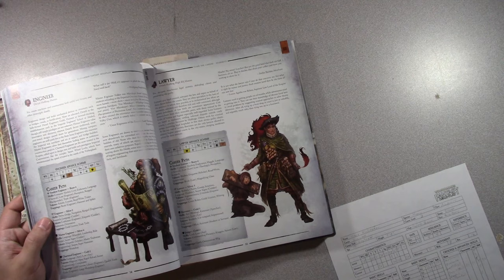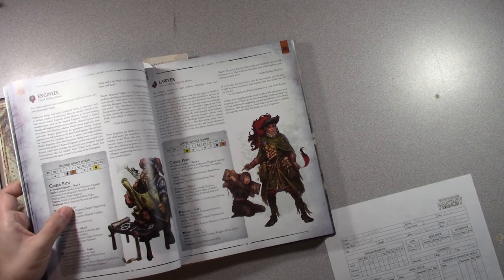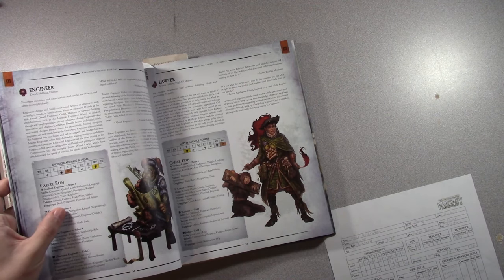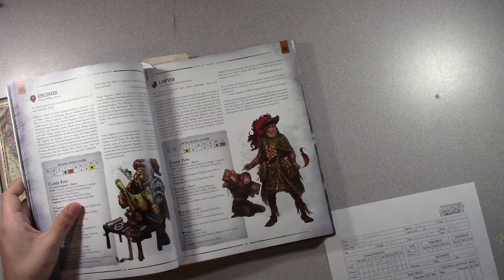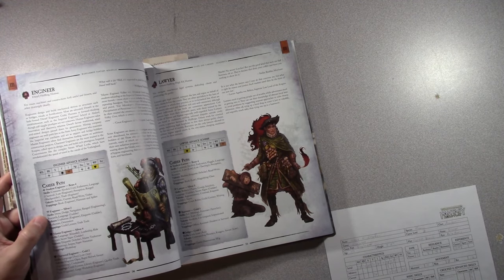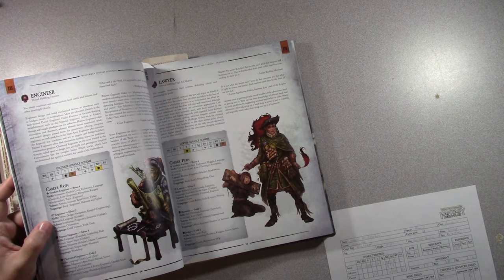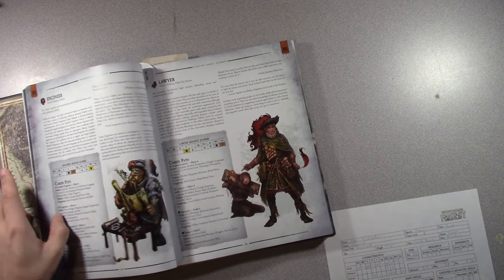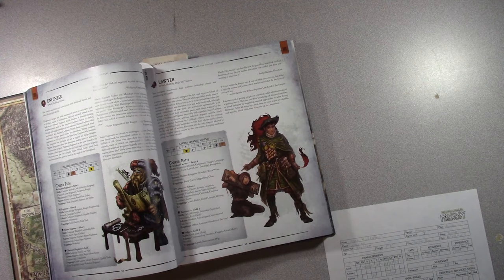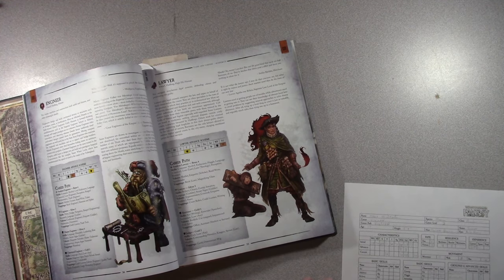Moving to Silver 2 adds skills: Drive, Dodge, Navigation, Ranged Engineering, Research, and Language of the Gilder. Under trappings I get a guild license and trade tools. So I've graduated school, joined a guild of some sort.